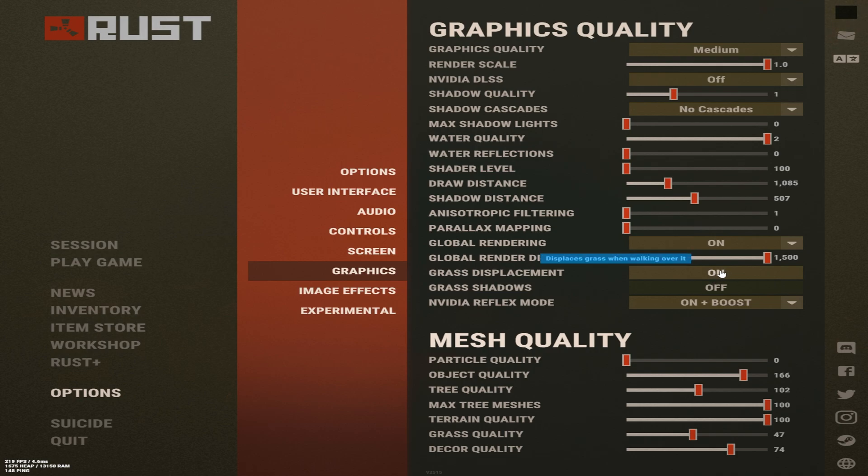Grass displacement — I would leave this on. When there's an item on the ground that you're looking for, you can walk over it and find it very easily. Grass shadows — no point, it doesn't need it, it just gets in the way and it's another FPS drop.